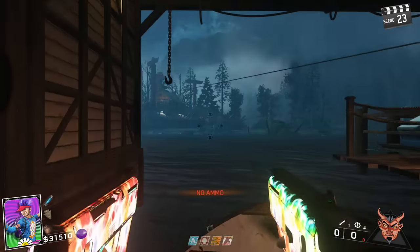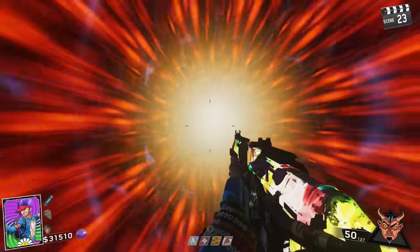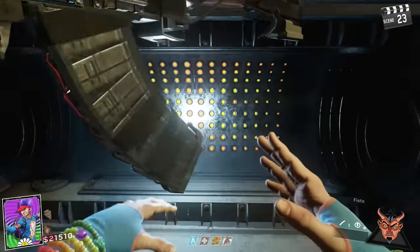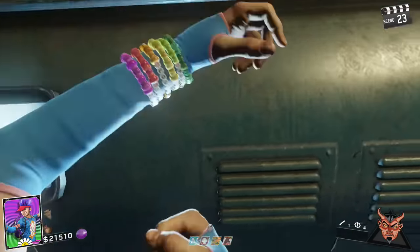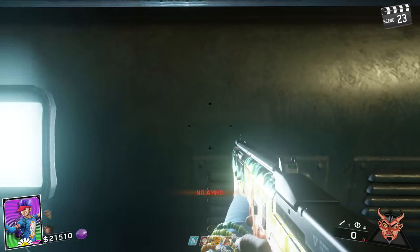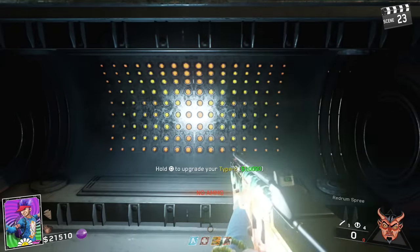After you have completed all those tasks, all you have to do is go back to the island where the projector room is, install the light into the Pack Punch, and then that allows you to have a double Pack Punch for your weapons. This double Pack Punch does not require the Zombies in Space Easter Egg to be complete. All you have to do is just complete these steps, and you'll be absolutely set to do the double Pack Punch.